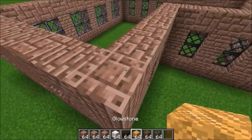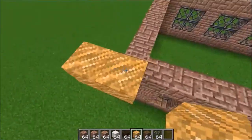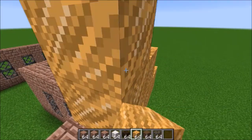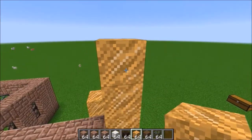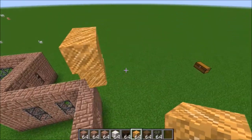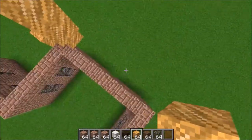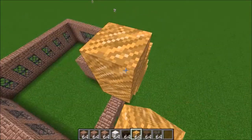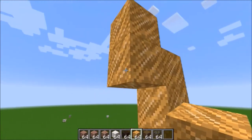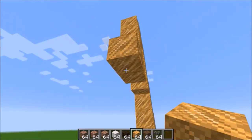This might seem a bit counterproductive, but the next step is to actually work on the roof. For the roof, we're going to be using an unorthodox block choice — Neon Glowstone — because it looks, to me at least, like thatch, which I think is a really interesting use of the block. So this is the gradually sloping curve.